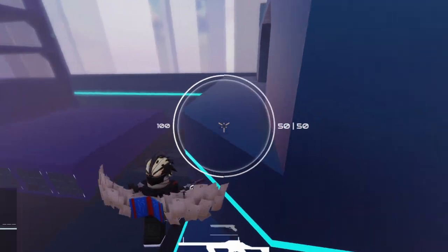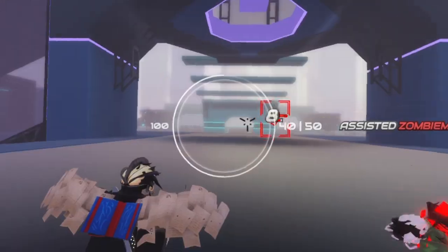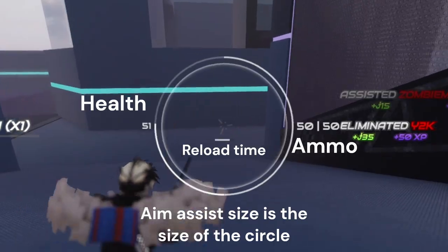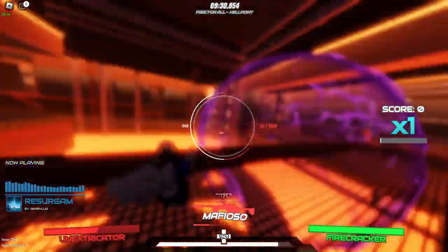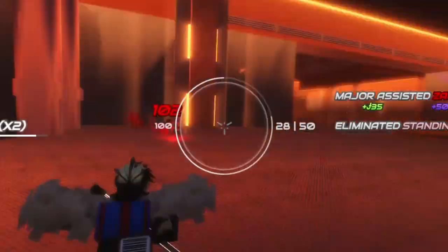Speaking of Ultrakill, let me direct your attention to the reticle in the middle of your screen. Much like Ultrakill, everything you need to know is right here: health, ammo, reload time, and aim assist size. With all the vital information being at the center of the screen, it means that you can maintain all your attention where it's needed most — at the center of the screen.